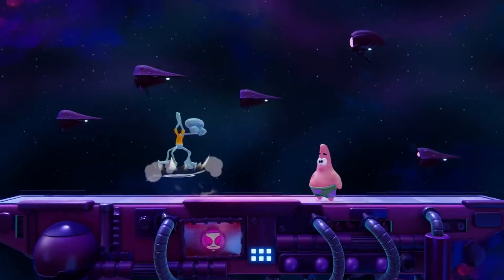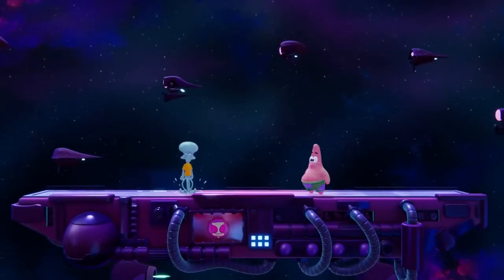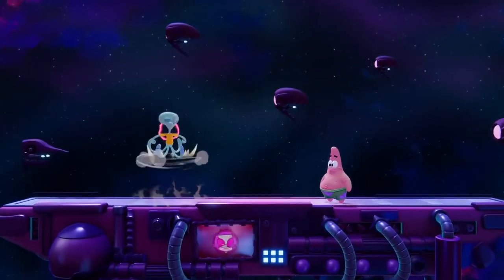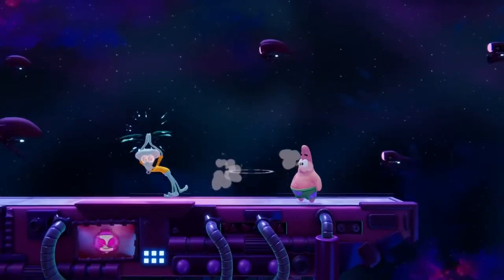In case you didn't notice earlier, Squidward is, in fact, capable of performing double jump cancels. If you perform an aerial within the first few frames of performing a double jump, Squidward will accelerate back towards the ground immediately, allowing him to do attacks closer to the ground and even quickly change directions if you hold left or right.